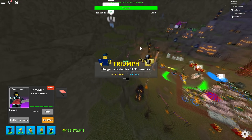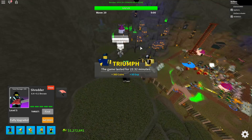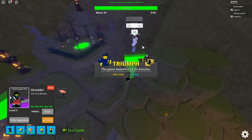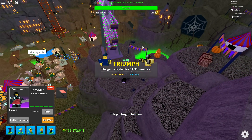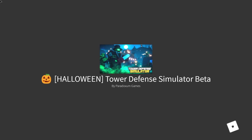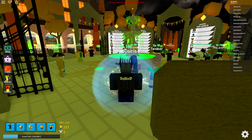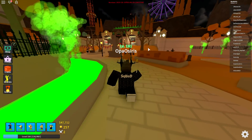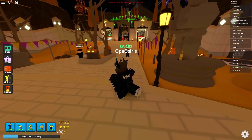The best way to find a team is through their Discord server. Get a VIP link, paste it in the Discord, and people will join. Thank you all for helping me out and joining. I completed the Halloween event and showed off the new unit, the Shredder — it's pretty cool.